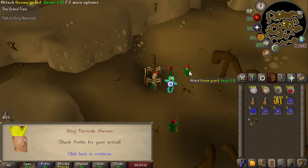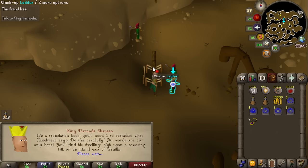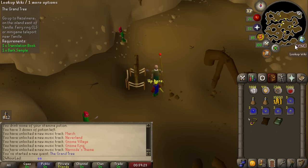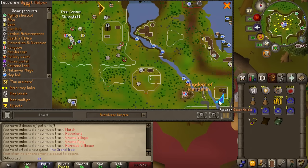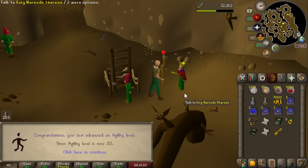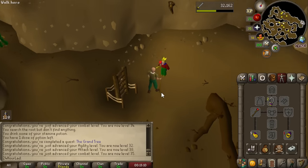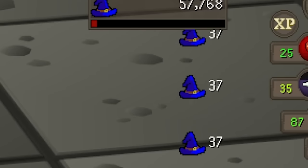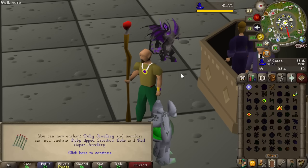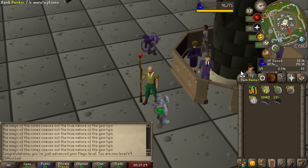We're going to take a break to do a little questing. The one we just finished is the Grand Tree — we're doing this partly for the agility experience, which should get us seven or eight levels, but also because we want access to a good chinning spot requiring the start of Monkey Madness 1. Grand Tree is done — that gets us 32 agility and 38 attack, about 15 total levels just from that quest.